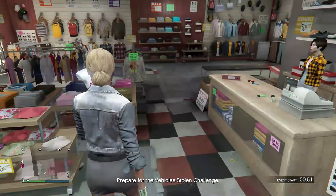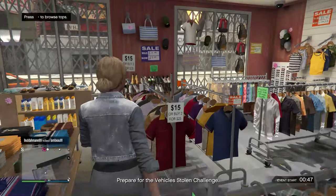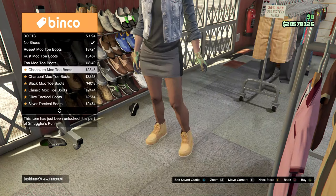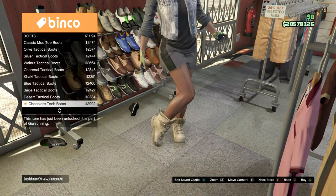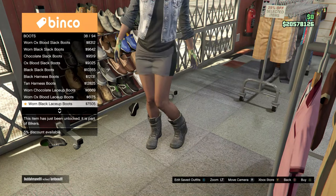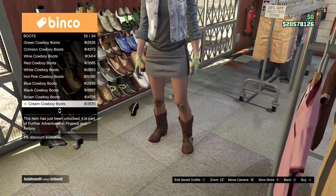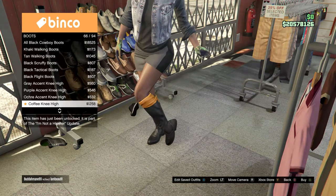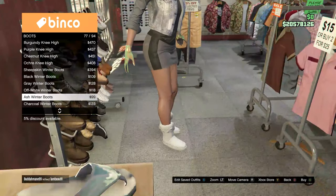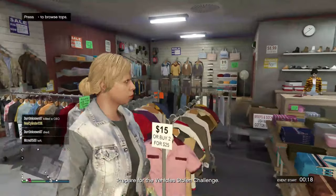When you have those gloves, go over to the shoe section. Go to Boots and find the Ash Winter Boots — purchase those. Then you're done with this outfit. Make sure there are no earrings or anything on the character — take those off before anything.